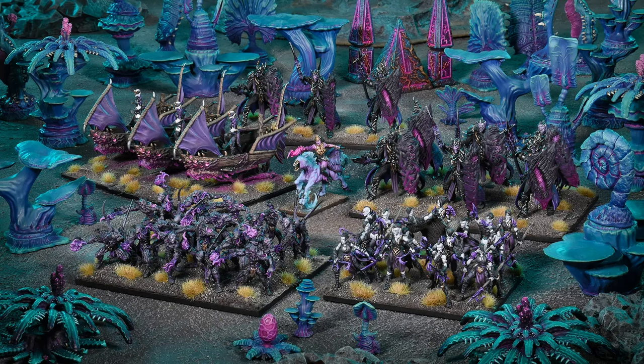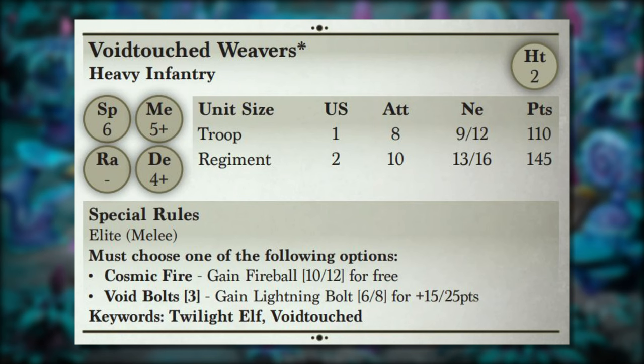The first unit I want to highlight are the Void Touched Weavers — a magical ranged infantry option that is really different; we haven't seen this in Kings of War before. They sacrifice standard ranged attacks like bows or crossbows in exchange for magical ranged attacks. The Weavers get access to either Cosmic Fire or Void Bolts, and you have to choose which one when building your list.